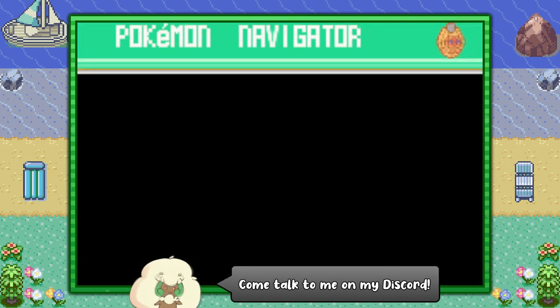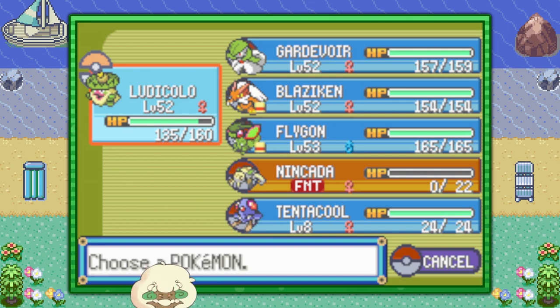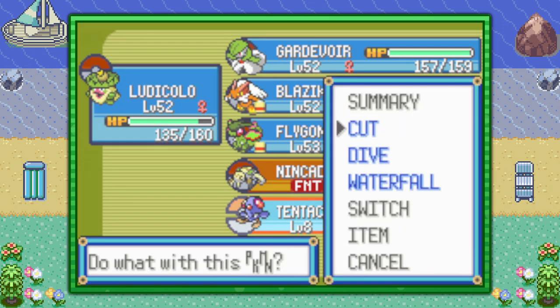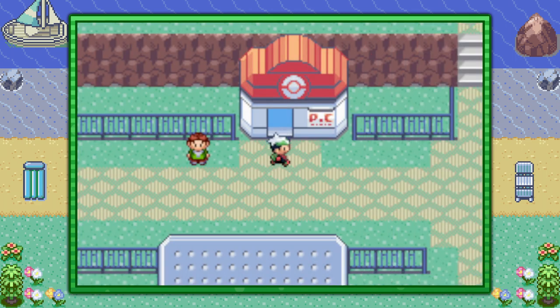You can start off by flying over to Lilycove City. You're going to need two things: a Pokemon that can use Surf outside of battle, like my Ludicolo here, and a Pokemon that can use Dive outside of battle, like this Tentacool here. If you got both of those, you are good to go.